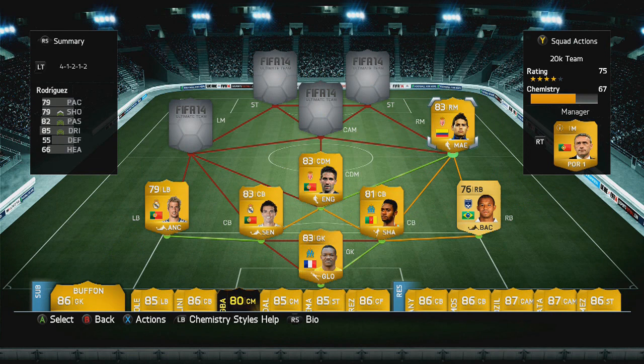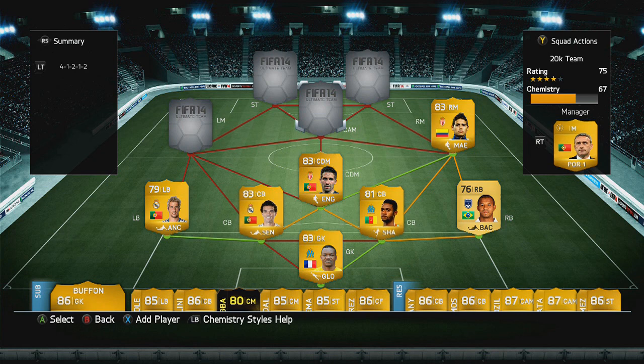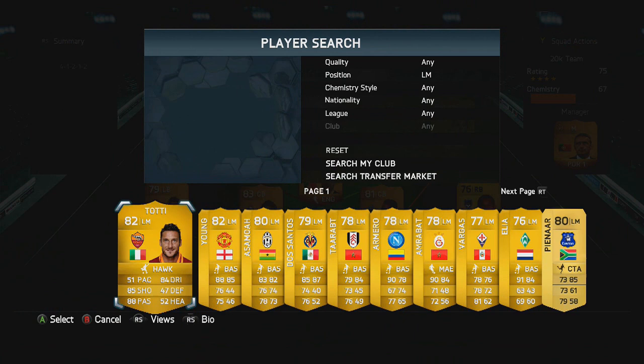Moving on to the right hand side, this guy also plays for Monaco and is Colombian — that helps start off our chemistry. He is pretty good and can be picked up for around discard; he comes as a right winger but does his damage in the right mid position. He has 4-star skills as well, and the remaining players in the team also have 4-star skills.